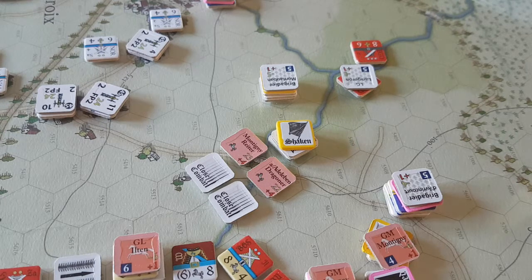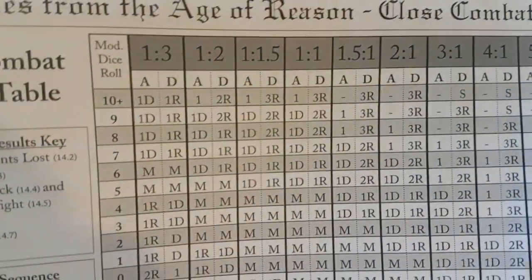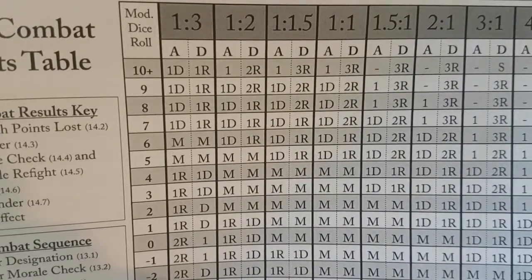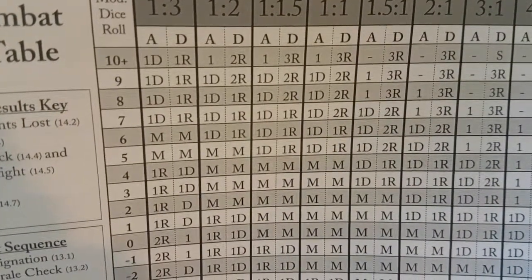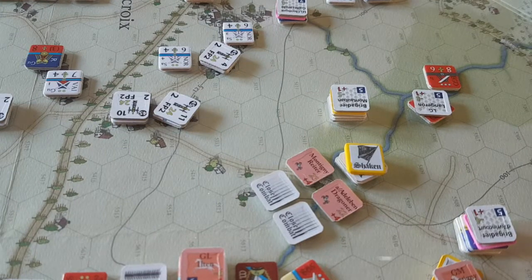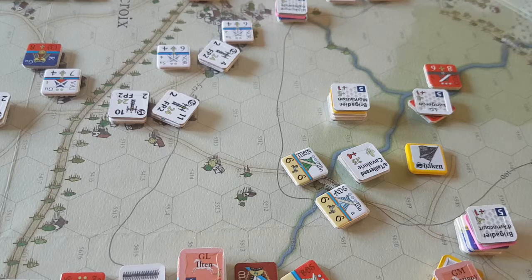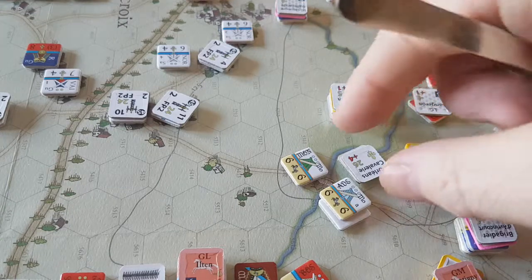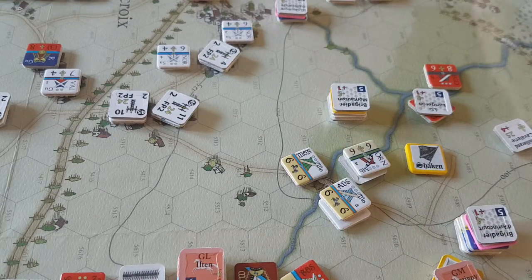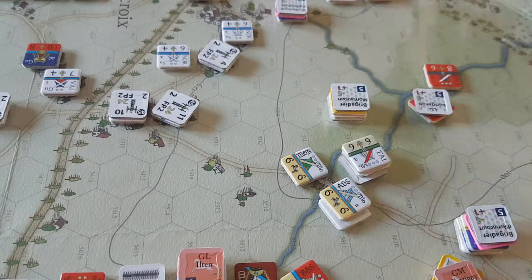We're looking at the plus nine column, which is not very good for the French this time. It's a nine on the one to one table — attacker loses one and is disordered, defender loses two and is routed. So one of the Hanoverian units loses one strength and both are disordered. The French lose two more steps and are no longer shaken but actually routed.